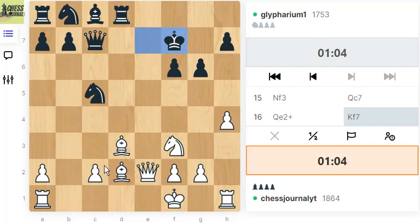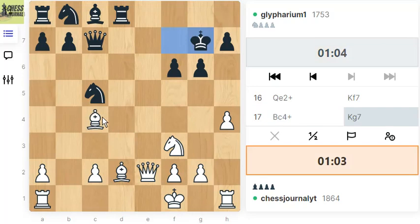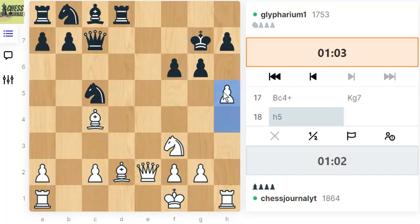We're slightly doing better because these guys are not developed — that's the only good thing I can see here. We got another check, let's give a check. The king is retreating. Let's now push this pawn — that's what we wanted to do initially. Clockwise speaking, we are doing alright.